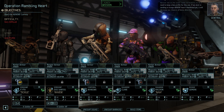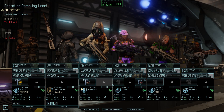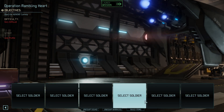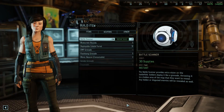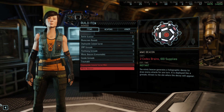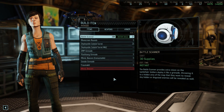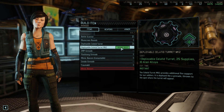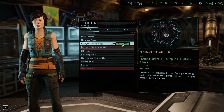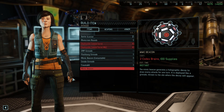Advent has the AO under heavy surveillance, so we'll need to keep a low profile on this one. If we stick to sending in troops Advent hasn't blacklisted yet, it'll decrease our chances of being detected. Well, this is fucking sketchy as hell. What we're going to do is unequip everyone and upgrade our selected turrets.